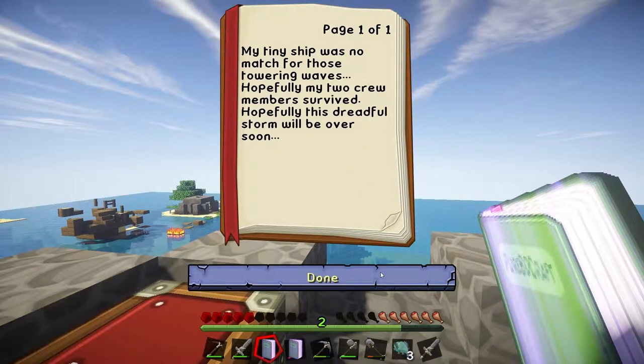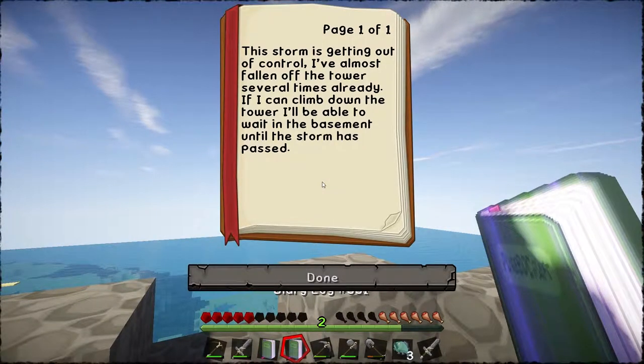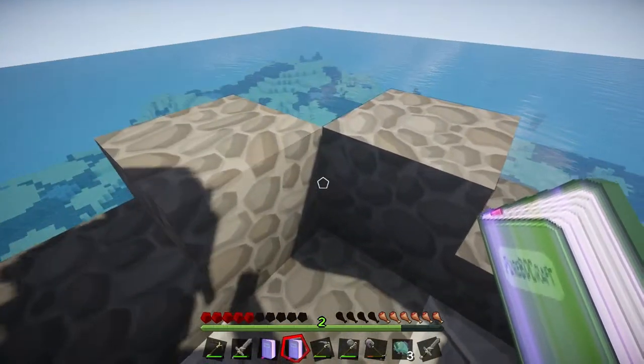Am I one of the crew members? I suppose I must be, really. Second one: 'The storm is getting out of control. I've almost fallen off the tower several times already. If I can climb down the tower, I'll be able to wait in the basement until the storm has passed.' Okay, so is he in the basement? Maybe.